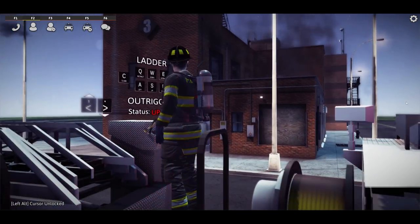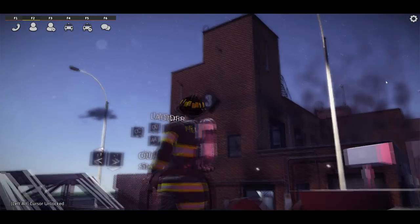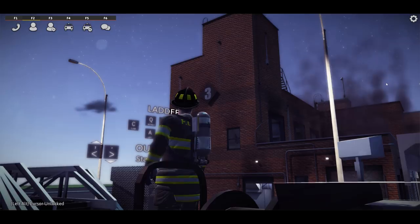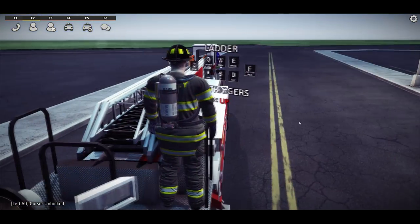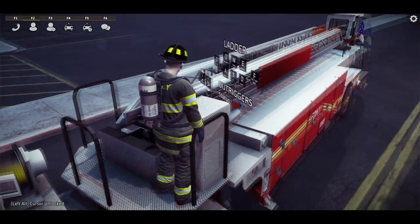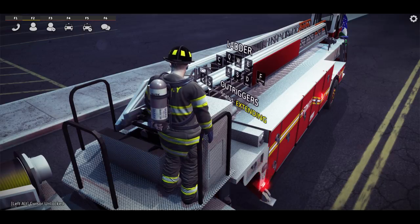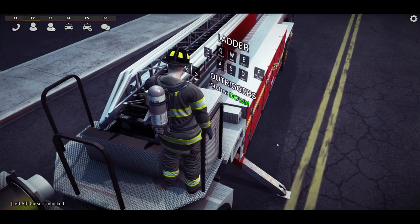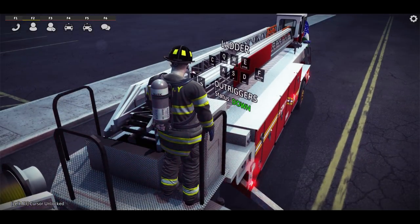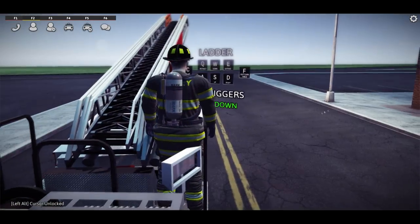So our next goal, we want to get our stick up. We'll put it up to that little setback right there. Looking at our tooltips, let's put our outriggers down by pressing the period key. It shows you an active status of your outriggers. You should always make sure that they're down, because things can go seriously wrong if they're not. We'll go ahead and put the ladder up.